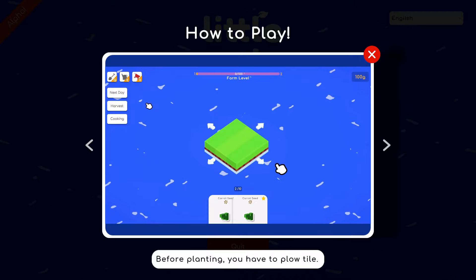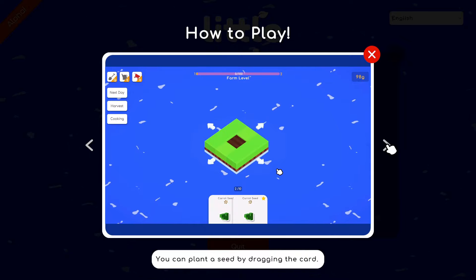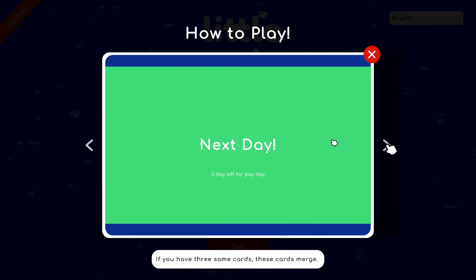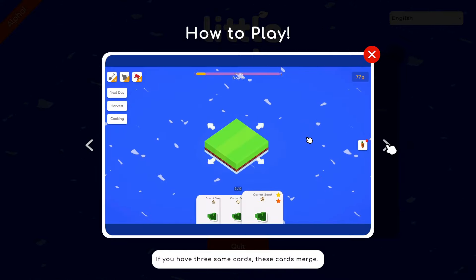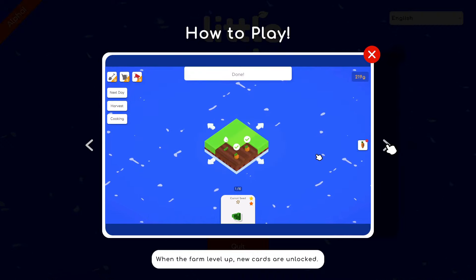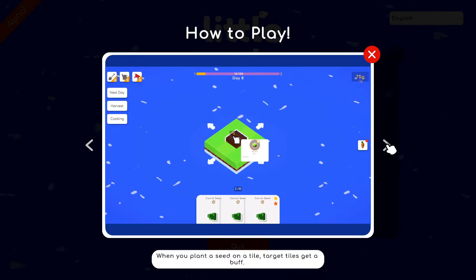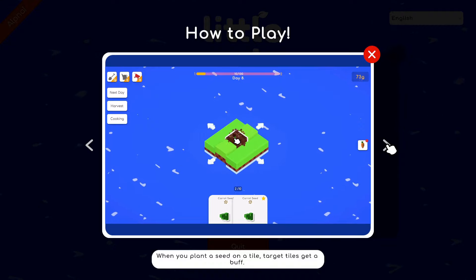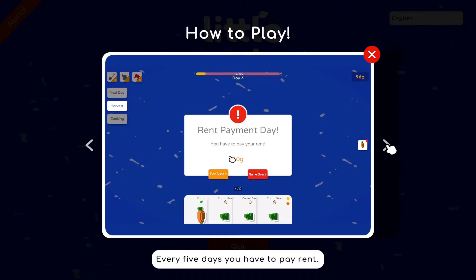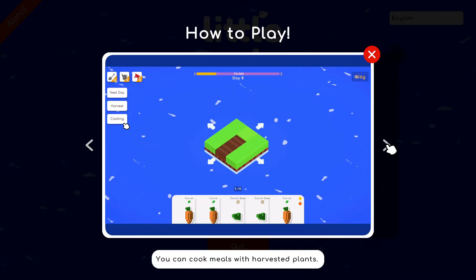For planting you have to plow a tile. These are just tips of course: water the tile, drag the card, water every turn, harvest when ready, sell cards. Three of the same cards merge into something better which is worth more money. Complete quests to get rewards and farm level up to unlock new cards. Every five days you have to pay rent, and the game ends when you can't pay rent.